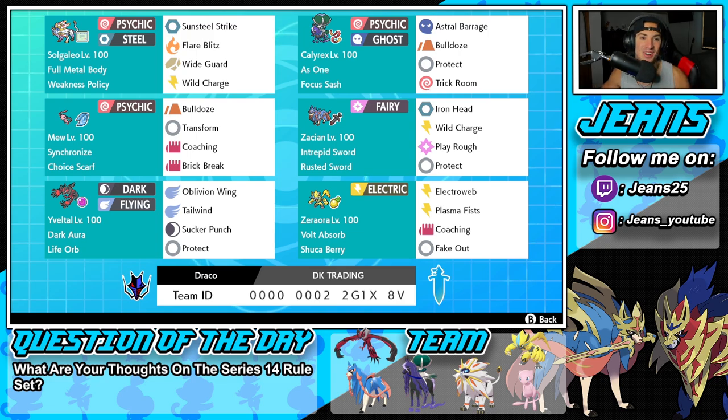Let's get started with today's team preview starting off in the top left corner with the one and only Solgaleo. Solgaleo is definitely one of the stronger Pokemon for Series 13 and it's just super good all around. It's got Full Metal Body alongside the Weakness Policy as its item. It's rocking Sunsteel Strike, Flare Blitz, Wide Guard and Wild Charge for its moveset.